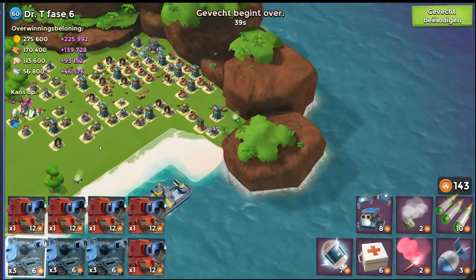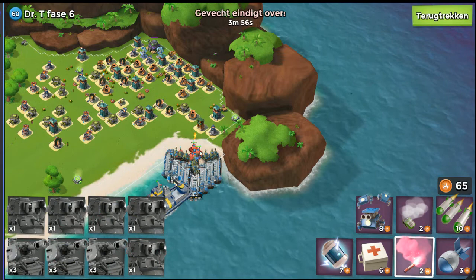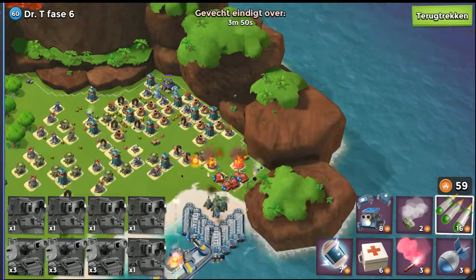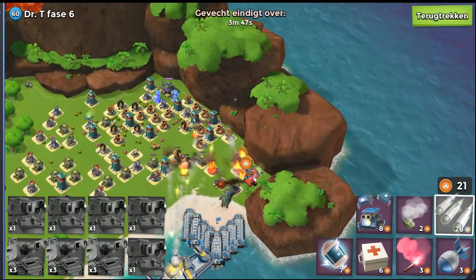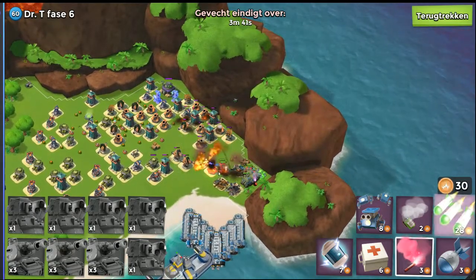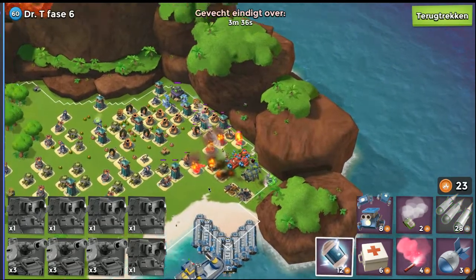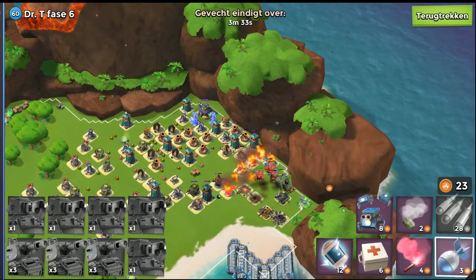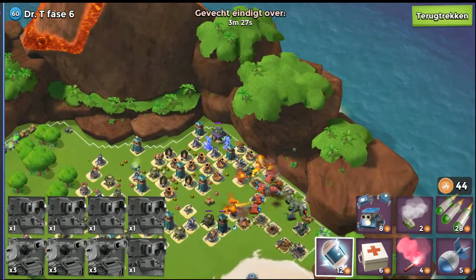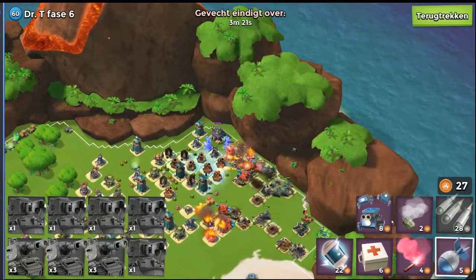The resources are looking pretty nice. Stage 6 — this shouldn't be a problem. Once they kill the first cannon on the right, all the way in the corner, hit some barrage here and also on the guard towers. I wish they made something like a multiplayer where you can team up and raid bases with all the units together — should be pretty fun. Maybe in the future.